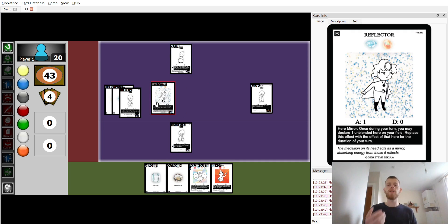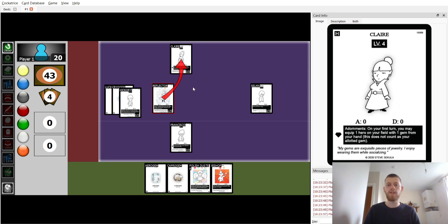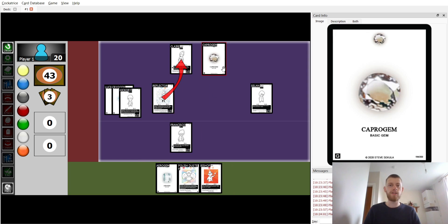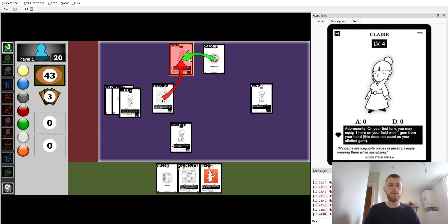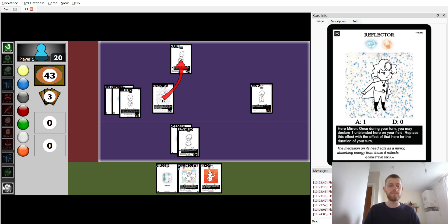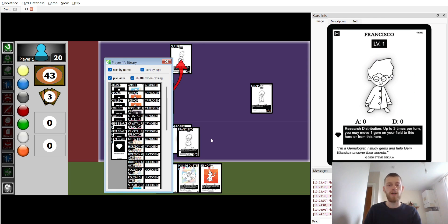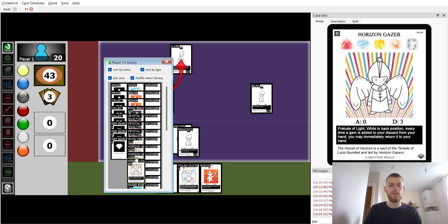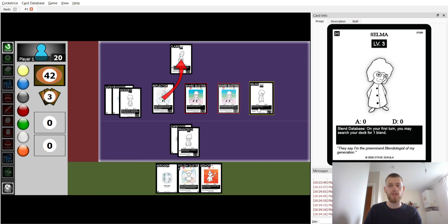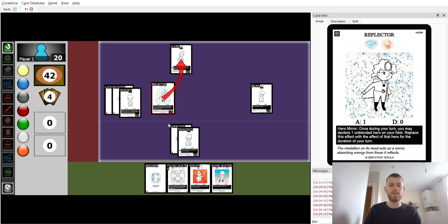Reflector can copy any unblended hero's effect. In this case we're going to copy Claire's effect to get the third gem down — a Capra gem — and attach it to Francisco. Then we're going to find a Shardbuster with Selma. It's not quite true that we have all the gems we need yet, because we still need a Pirate gem.